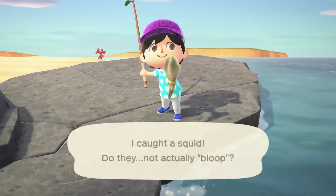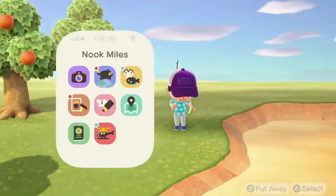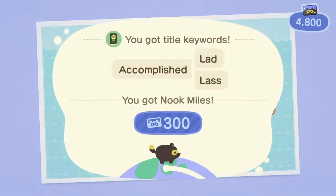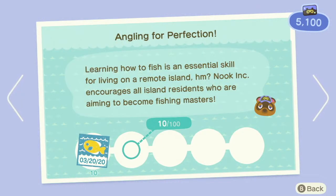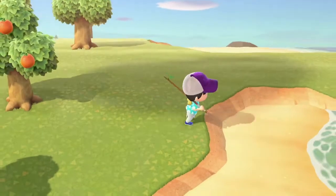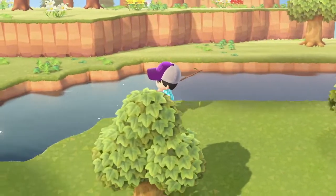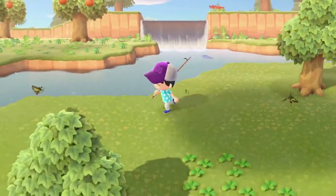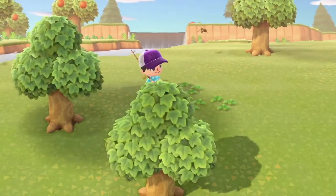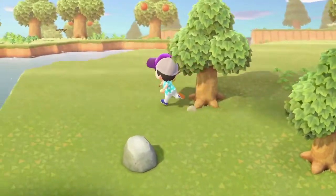Why am I getting the same three fish over and over again? Wrong button. It's still the same as New Leaf — why do I keep pushing X to pick up things? I know why. The reason I keep pushing X is because for 3DS game capture footage I use an emulator with a PlayStation 4 controller, so I'm instinctively pushing the wrong button on that setup.